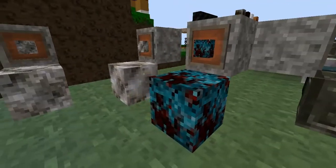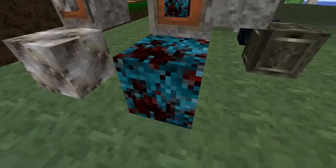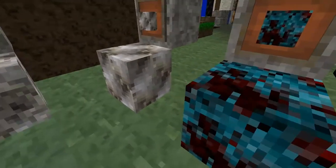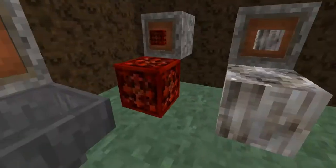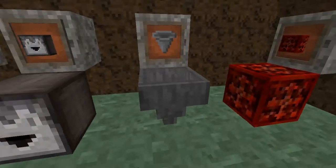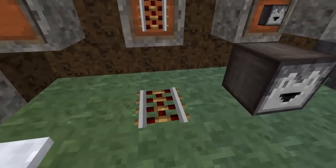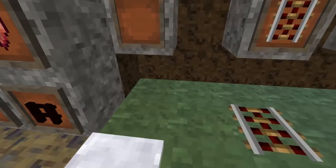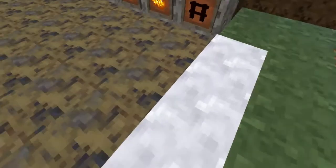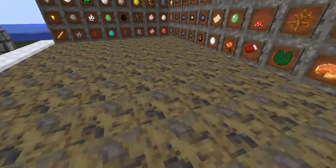Right here we have the 1.5 blocks that have been added - the quartz, the nether quartz ore, then the quartz pillar, chiseled quartz, the block of redstone, the hopper, the dropper, and right here we have the activator rail. I have this spot here because I feel like they're gonna add another thing to it, so let's just hope for it.